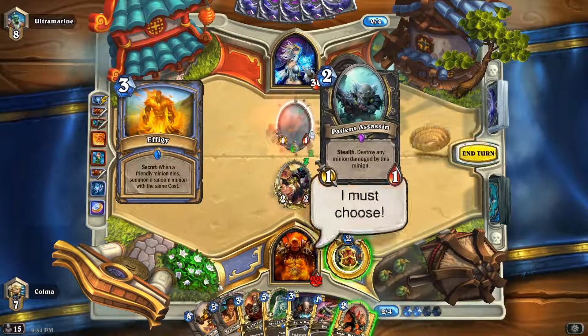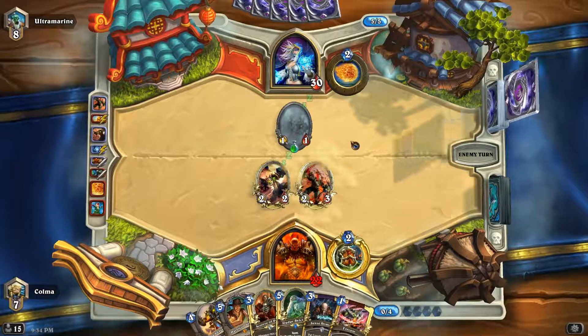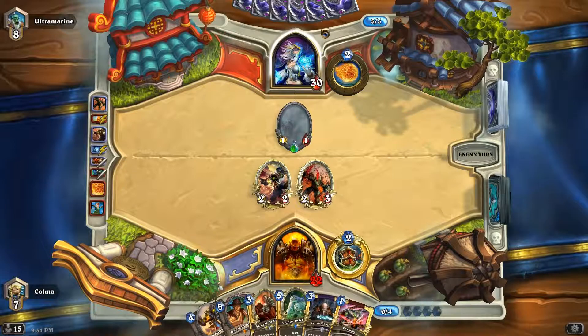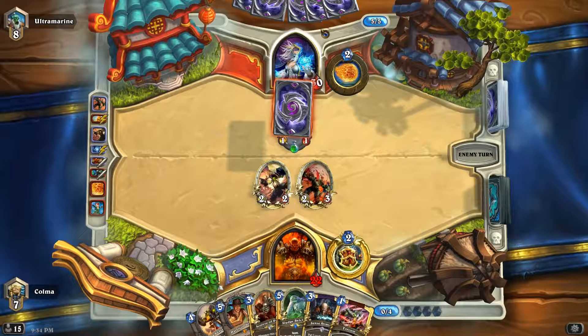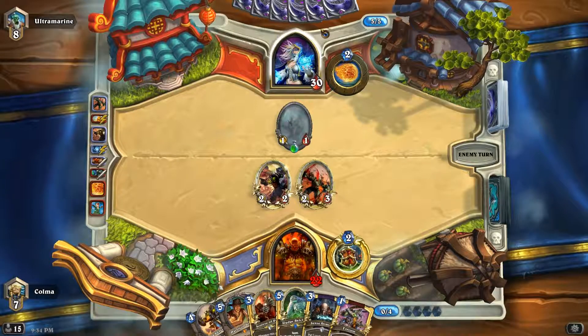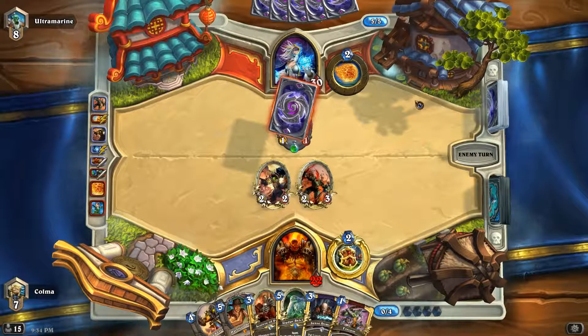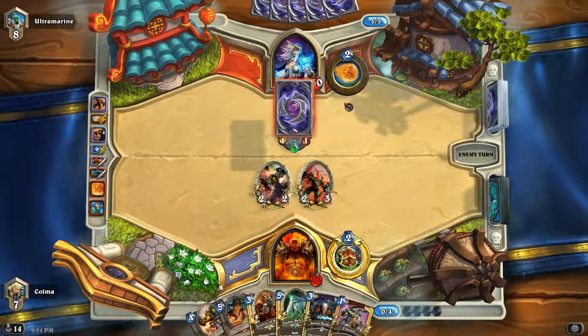We'll just play our Amani. Wish we had a Whirlwind. But she might just use her Effigy this turn because she might be scared of Whirlwind — rightfully so. Hey, we might draw it. Let's see.